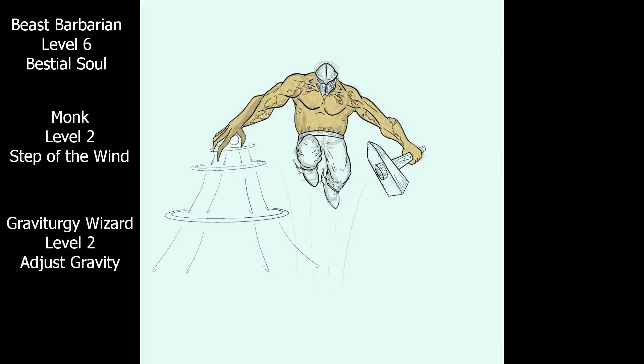Now you might say, you can't cast spells while raging, so how can this work with the barbarian? And while I agree combat spells will be off the table, to use your jump feature you don't have to be raging, meaning you can actually engage with spells and concentration effects, such as the 2nd level ability Adjust Gravity. This doubles our jump distance to an insane 200 feet, and it also gives us an extra 10 movement speed. This build also has an insane movement speed of 60 feet with this effect.